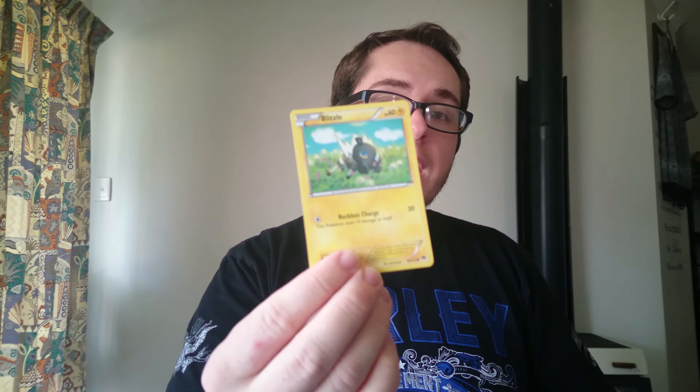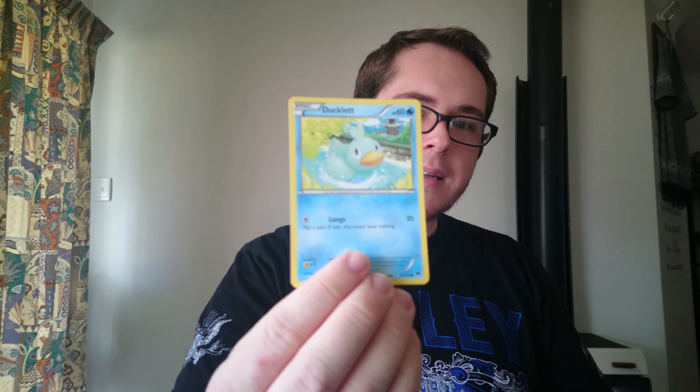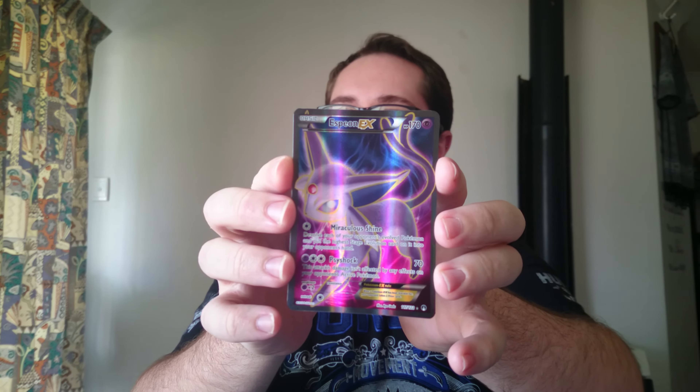Another BREAKpoint pack. TCGO — one, two, three from the back to the front. And let's do it. Oh, there's something good in there, I just saw it. Electivire, a Blitzle, a Blitzle again, a Numel, a Shinx, a Ducklett, a Honedge — and flippin' heck — an Espeon Full Art! Oh crap, just — Espeon Full Art! I hope you can see that because that's awesome. Sweet, Full Art for the win, that is what we're talking about.